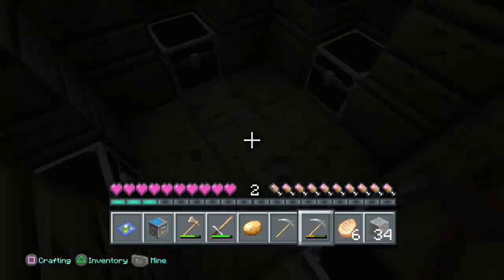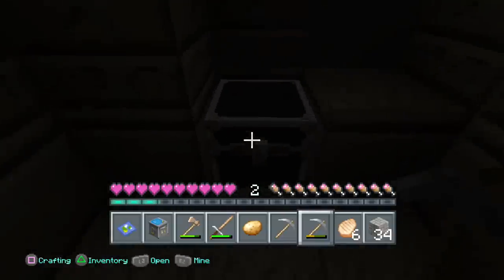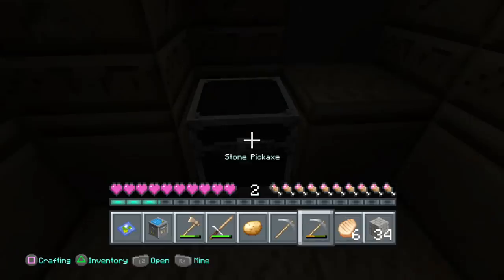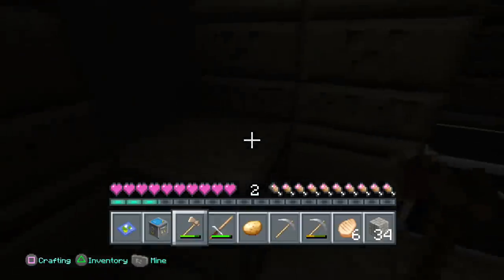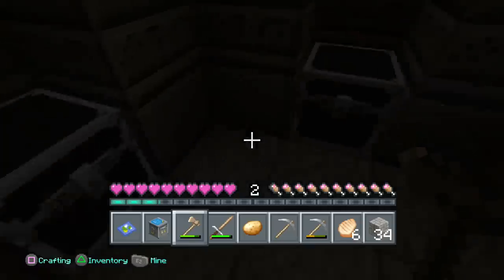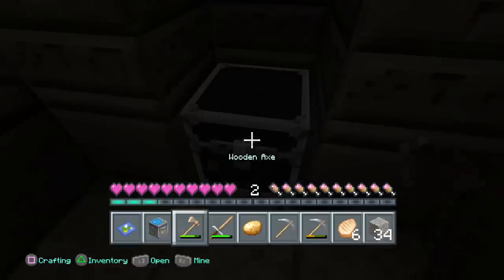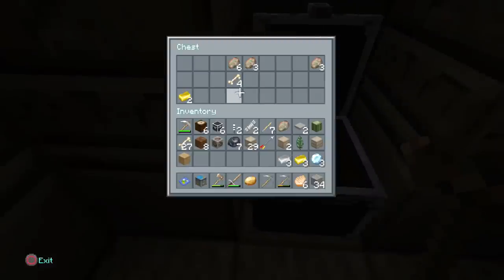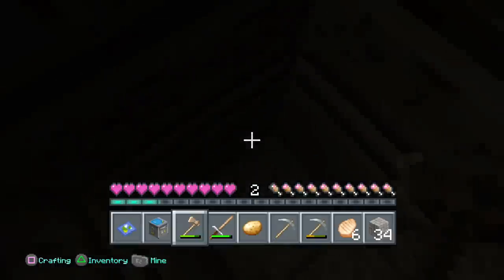Don't judge me, if you guys haven't noticed I have done tons of tutorials on horses. On our first chest we got diamonds and gold — I mean come on, that's a good omen to me. Let's check over here. Not really what I'm looking for. And here we go — the last chest.